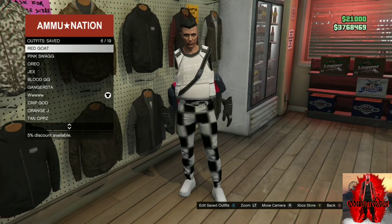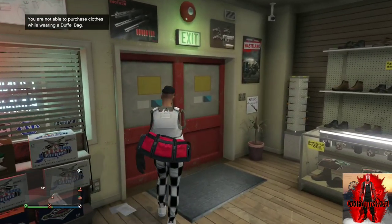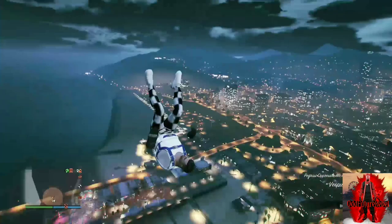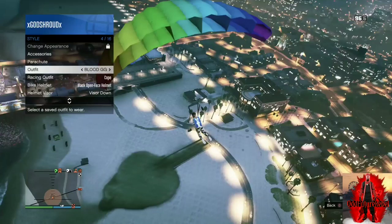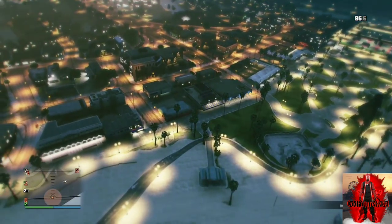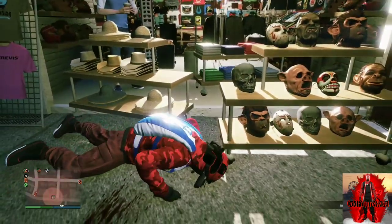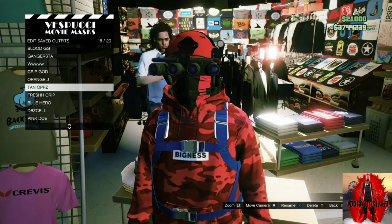Once near the mask store with your flying vehicle, fly really high in the air and jump out. Once you've jumped out, open up your parachute, open your interaction menu, go down to style, and apply the saved outfit we just made at the ammunition store. Back out from the interaction menu and glide into the mask store.